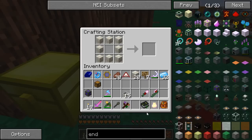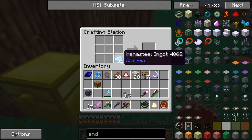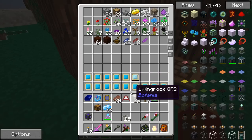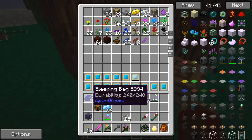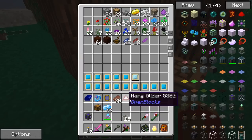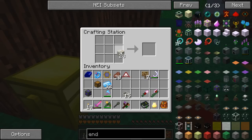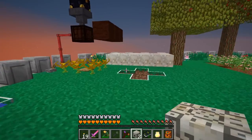Now you can do a lot of things with mana steel — you can make armor and all the standard tools. And if you're carrying a mana tablet, those things won't take damage; they'll just use up the mana. I'm not going to use it for that right now. Instead, we're just going to go ahead and make a couple of mana distributors.